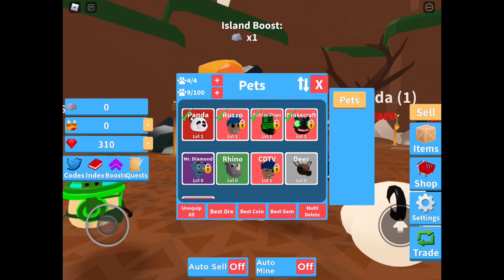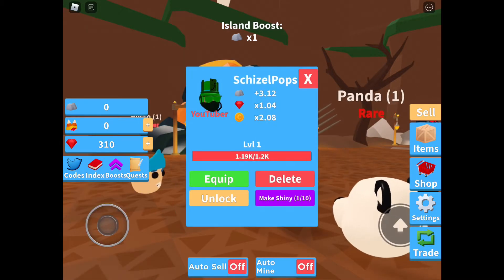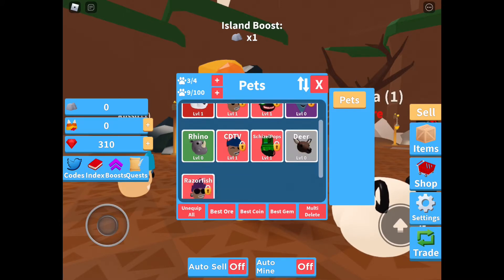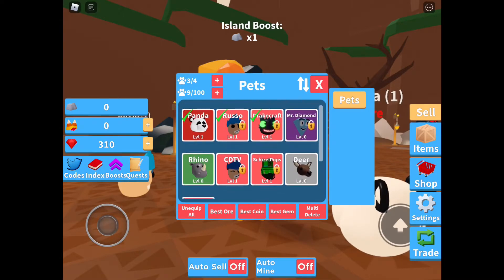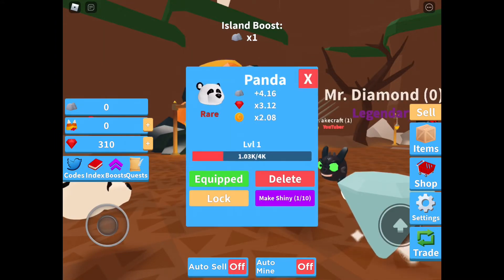So I'm gonna go unequip Mr. Shizzle Pop and equip you, and I'm gonna equip my... not you. Where is it? There we go — the diamond — equip it! Yay! What is this one?